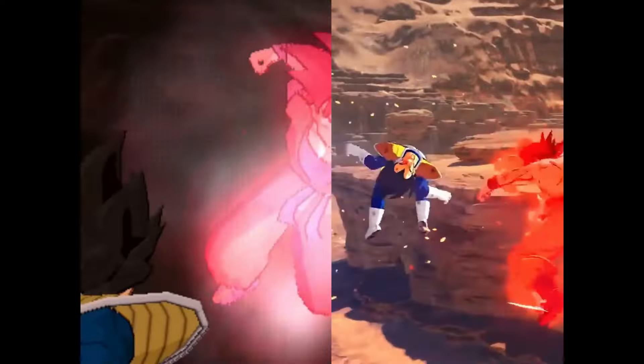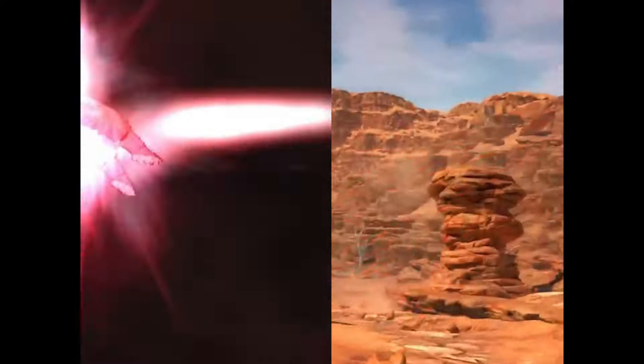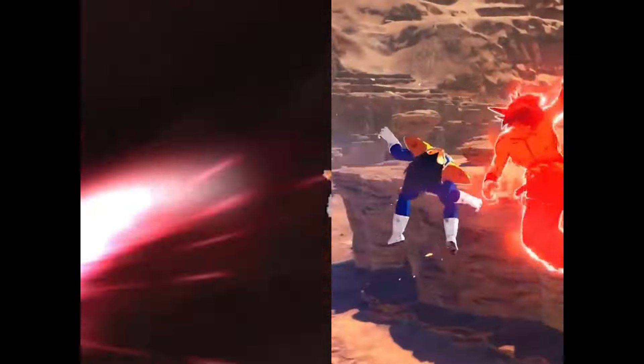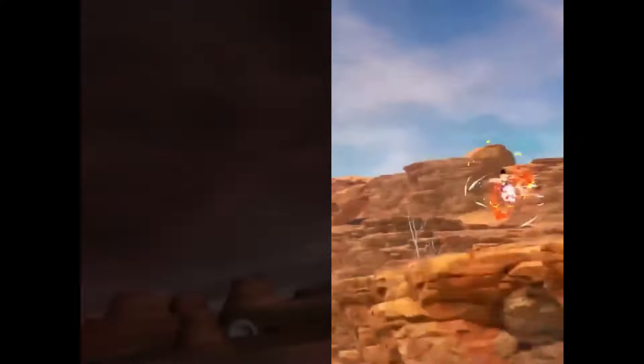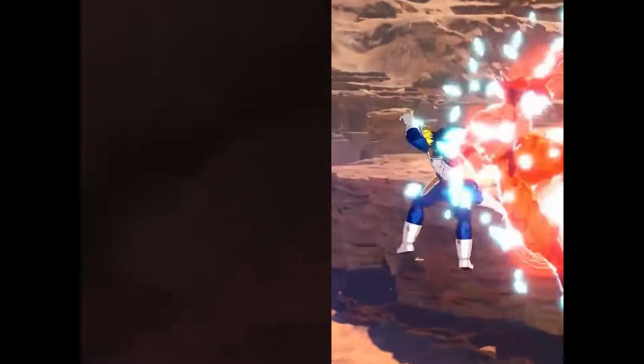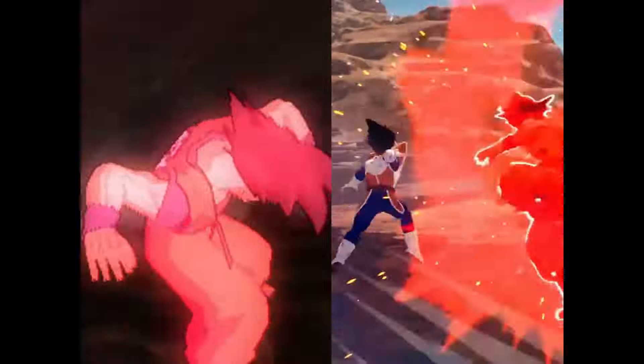We will obviously get the one-handed Spirit Bomb, and even maybe Goku at this stage will have Solar Flare, since Solar Flare was one of the abilities Goku could use in his base form. He'll also obviously have Kamehameha, or hopefully — fingers crossed — the Times Four Kaioken Kamehameha.